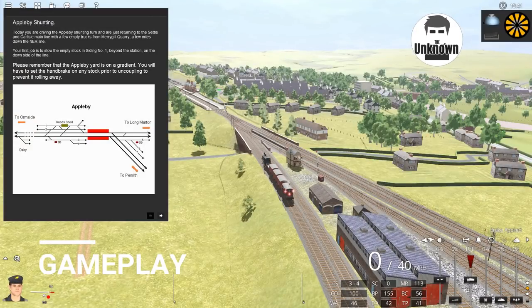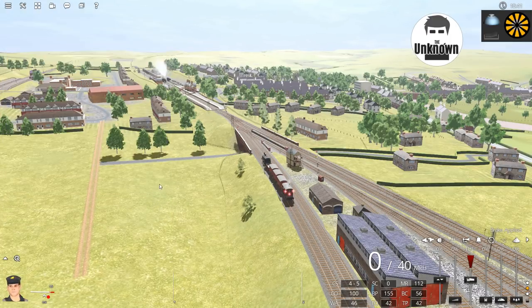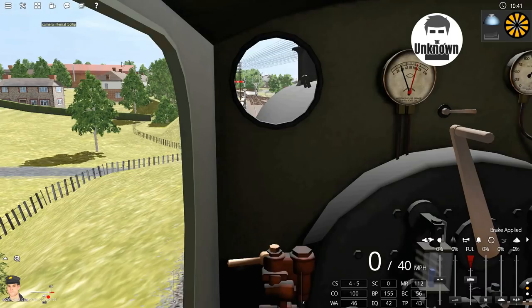Like previous train games there are two ways to play the game: one being to drive a train, the second being to make your own route. If you're driving a train you'll get something like this — when starting off you'll get instructions on what to do, you can click through. So we can go into the cab.